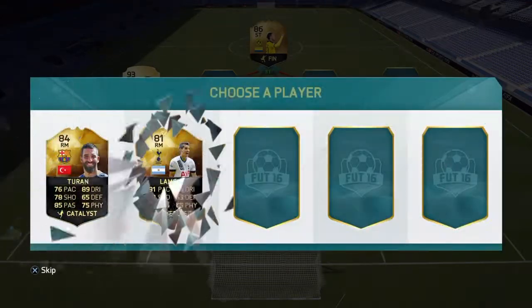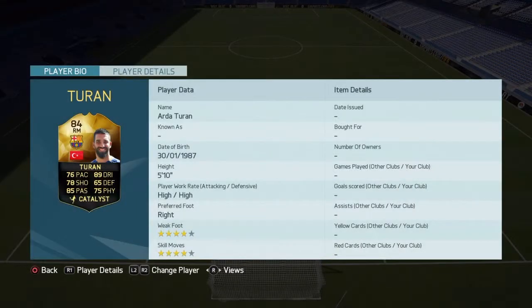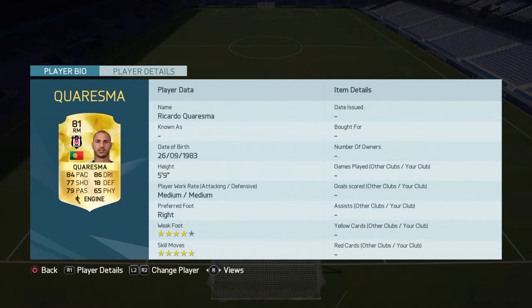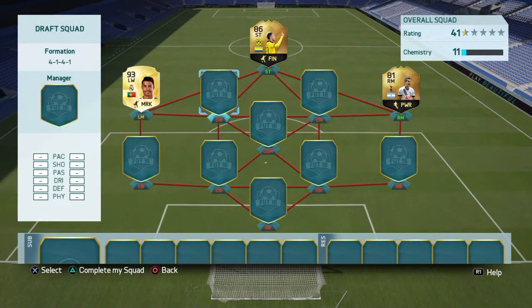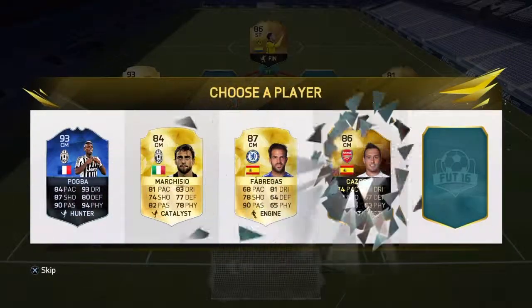We get Arda Turan, Lamela, Willian, Charesma and Costa. Costa would be good, I have a feeling I won't be able to choose him. Turan is 5 foot 10, Lamela 6 foot - didn't expect that - Willian 5 foot 9, 5 foot 9 and 5 foot 8. So I got to choose Erik Lamela. Probably not the best choice but not the worst player I guess. Chemistry-wise this is not going too good.